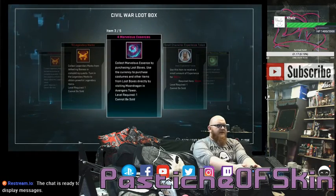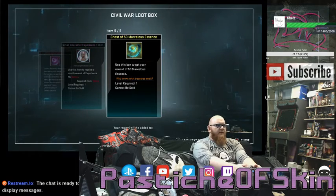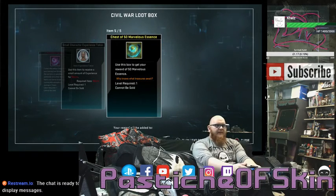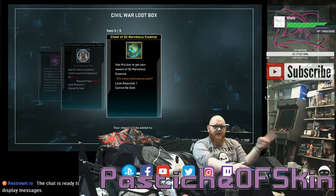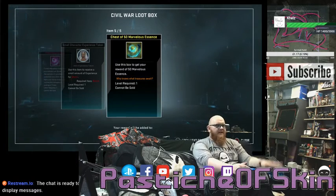Box twelve: five Legendary Marks, ten Legendary Marks, four Marvelous Essence, a small Character Experience Token for Storm, and a chest for fifty Marvelous Essence — so one of the rare costumes in the pack dropped. The Civil War ones end up getting dropped. That's five — five in eleven, and one of them a rarity. I don't know what the rarity levels are on the other two since I already got the costume.